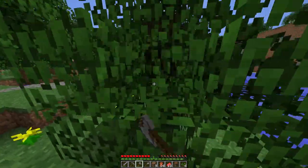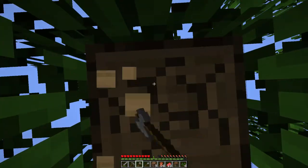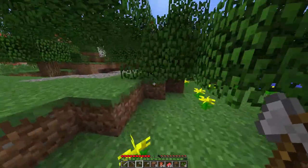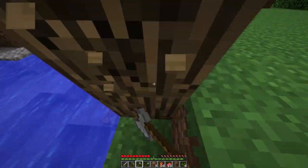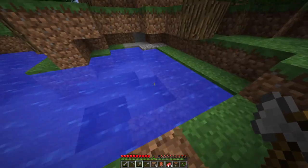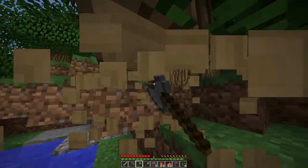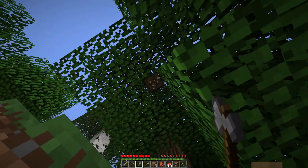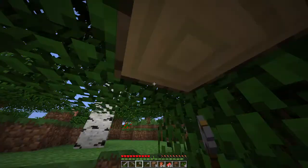I hear a zombie — maybe there's a zombie spawner. Be very careful of spawners, be very wary of them. They can be the end of you. I remember the first season of UHC — I was teamed with Shorts, we found a skeleton spawner and decided to take it. It did not go well; Shorts ended up dying and I lost a lot of health, which basically led to my demise.